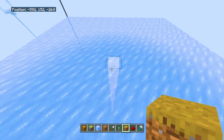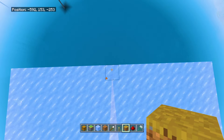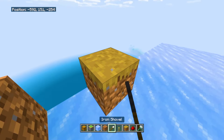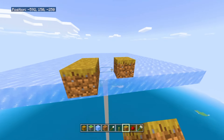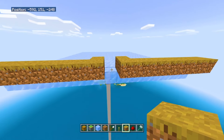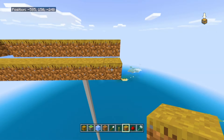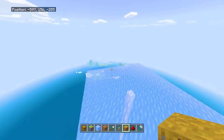Now we're gonna move to the dirt path blocks. Go back to the middle block and go to the edge on every single side, placing one dirt path block just like this. If you're using dirt blocks, place them and then turn them into path with a shovel. Go outside the platform, extend each one of these by one block, then extend them to make a line around each side. Then add more lines of path blocks on both sides.